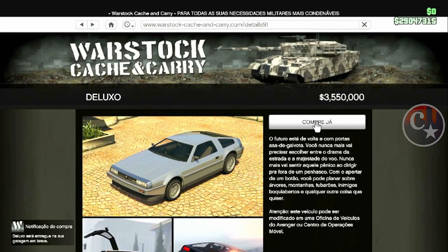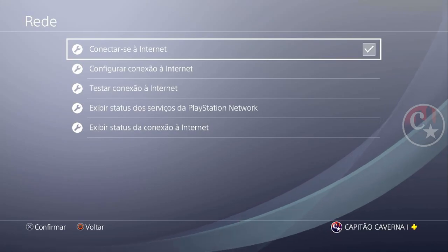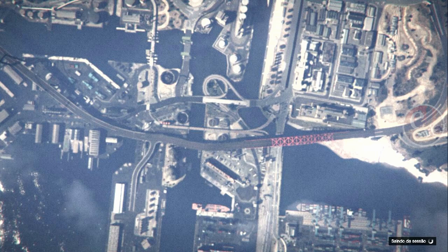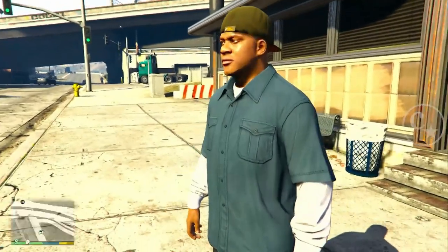Vou comprar só dez nesta garagem aqui — são cinco garagens, mas vou comprar em uma só. Acabou de comprar? Fica nessa tela, não saia daqui. Venha em configurações e desconecte a internet. Para quem é do Xbox vai fazer o mesmo processo. Desconectar a internet, volta para o jogo, confirma o alerta. A gente vai ser mandado para o modo história. Continua funcionando mesmo depois de tantas atualizações — a nossa madrasta ainda não retirou esse glitch. Aproveitem!